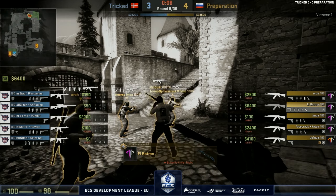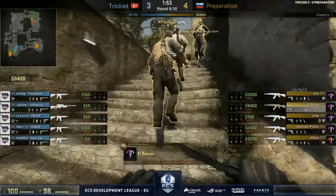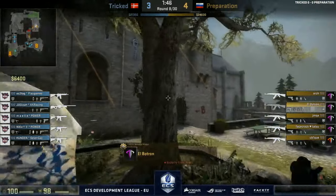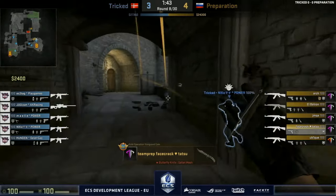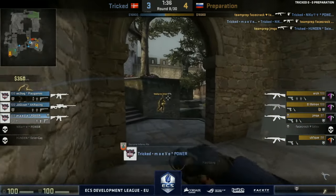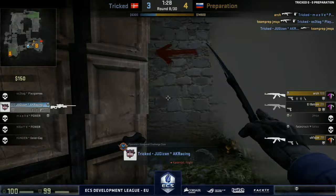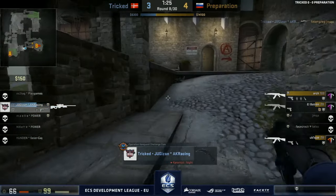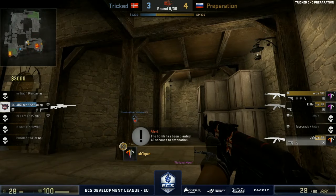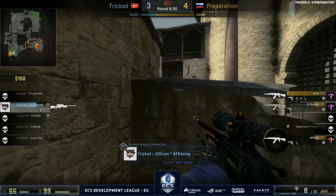I like how he threw the deep smoke — there are so many options. Do you throw it close to give yourself an unknown position? Do you throw it deep as he did? Or do you throw it more to an angle towards the right? Preparation back onto another B rush — seems to be a favourite regardless of the situation. Yugi is in a very bad spot, going to have to fall back and try to save. A super fast round — I don't think Tricked were ready for that either. Another round for Preparation.